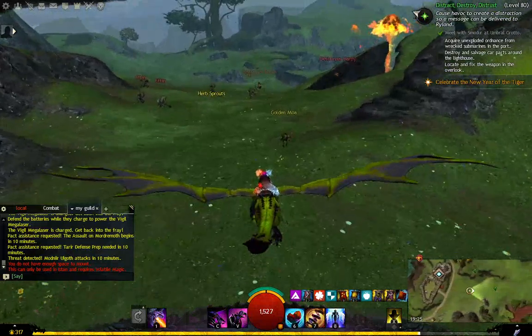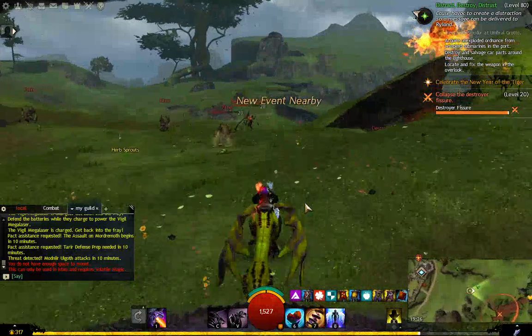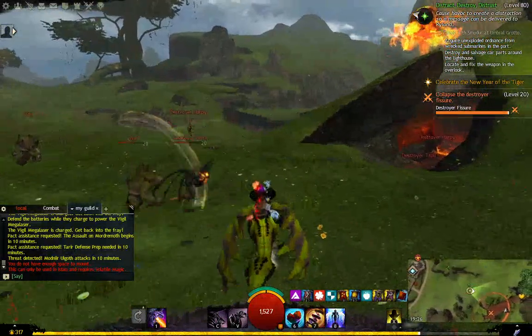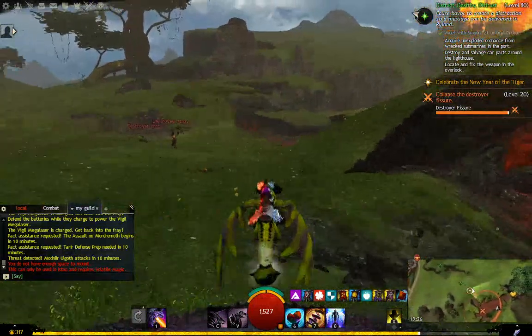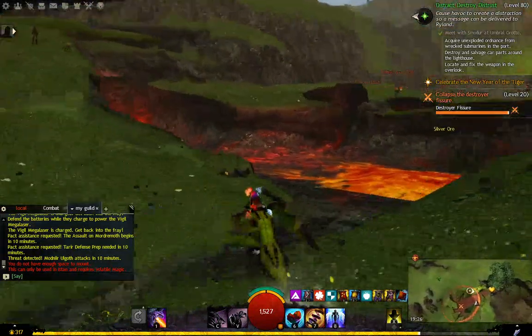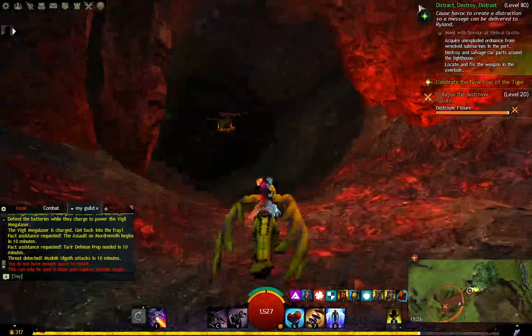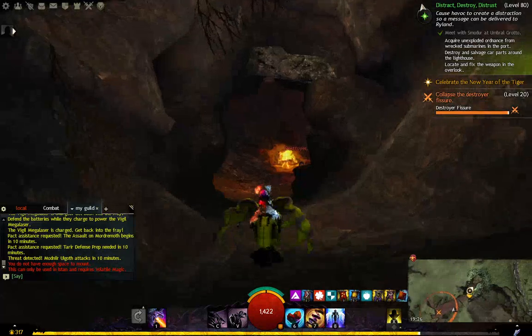Obviously you don't need to glide all the way, but if you can, you can. You run towards the heart on the map — you can see it there in the mini-map — and then you run into the cave.